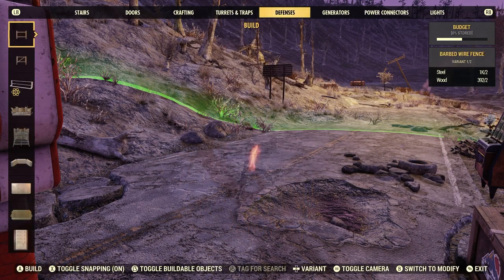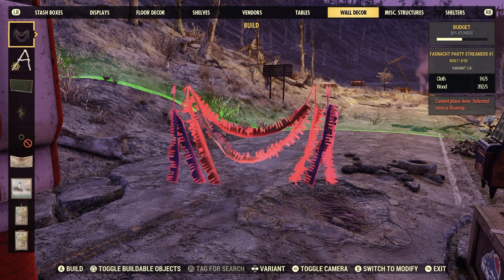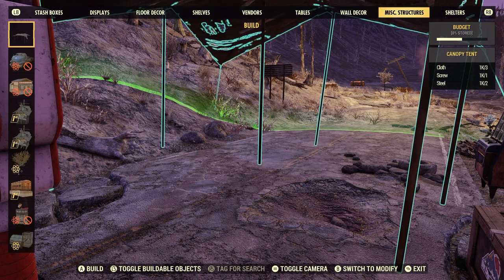Let's keep going down here and see where we can actually find this tent. Normally the tents are down in miscellaneous structures. Yeah, they're there. Miscellaneous structures is where you'll find this canopy tent if you have learned the plan.